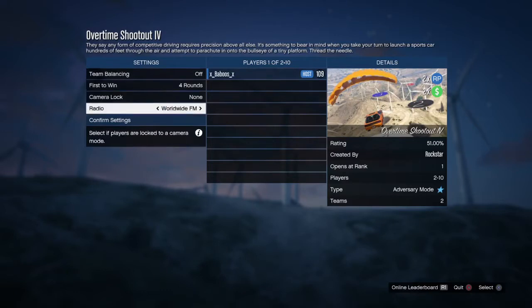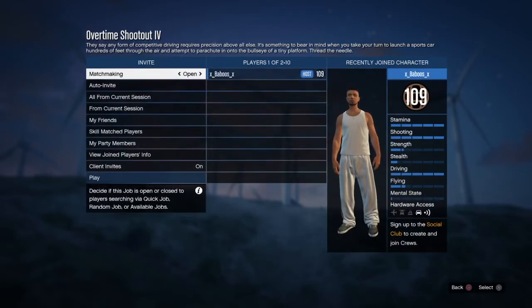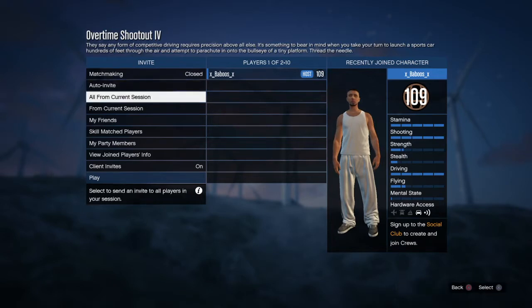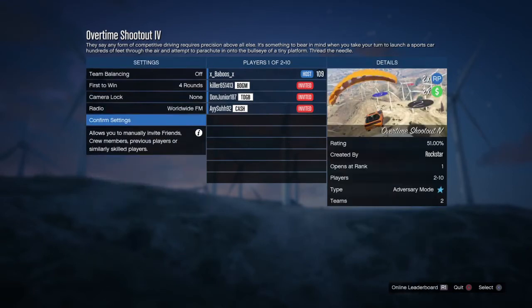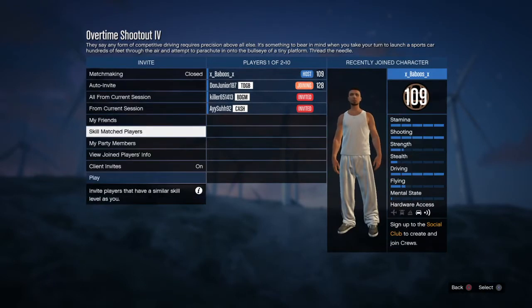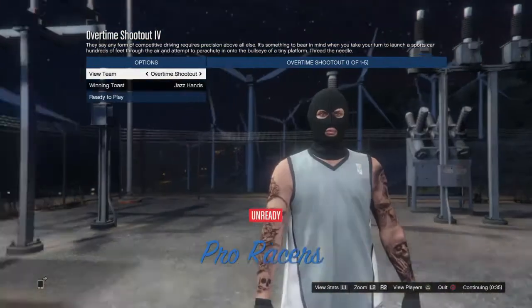Once you start one, you want to go ahead and change the rounds to four rounds — first to win four rounds. This will maximize the money you guys will be receiving. After you do this, invite a friend. I recommend having one friend so you can grind this method out together, or you can have multiple people to get the money quicker.